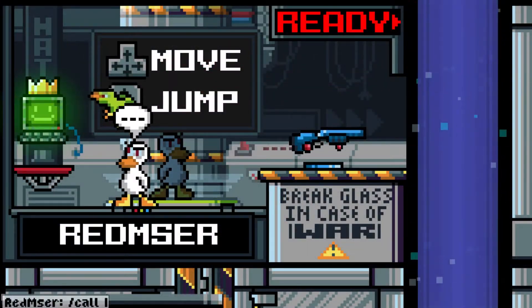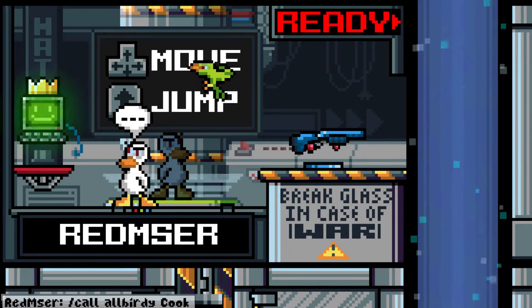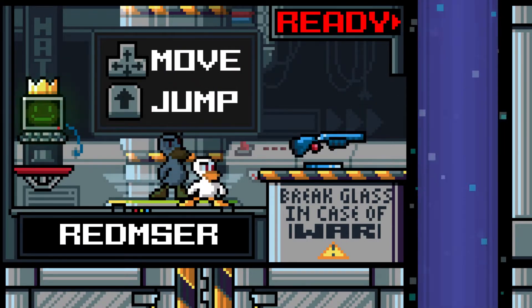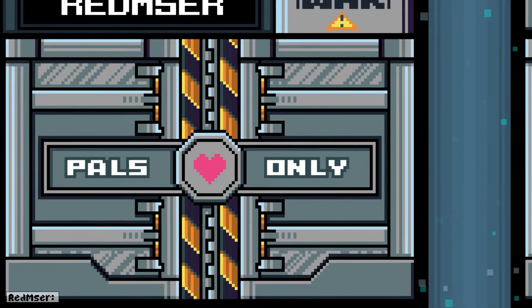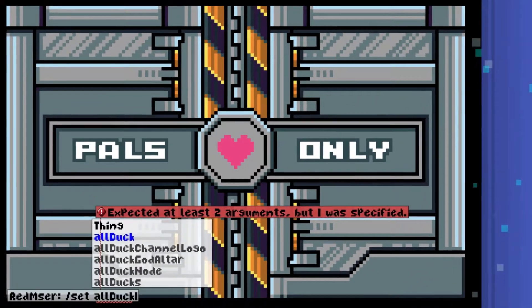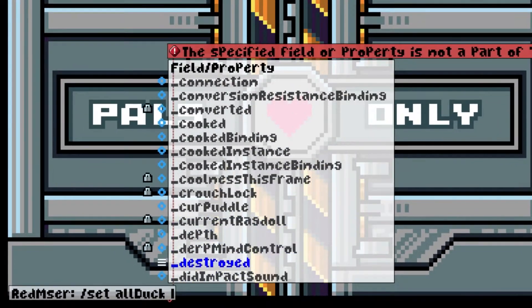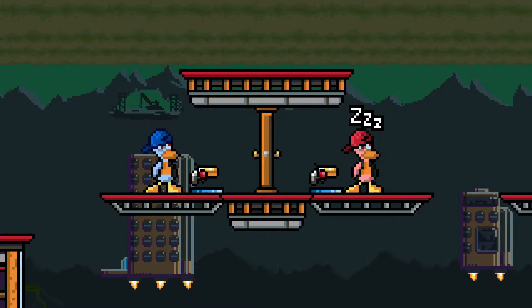While there are commands like slash set, slash call, or slash spawn now, they aren't always enough when you're trying to solve a problem with a newly created item. You may also want to inspect the state of anything else in the level, or change it without having to know which field it has. This is why the debug mode was created.